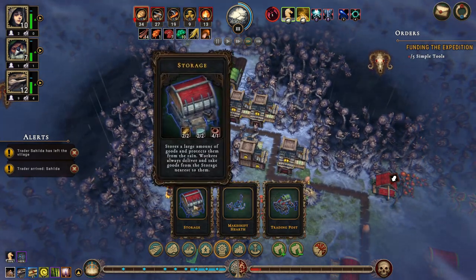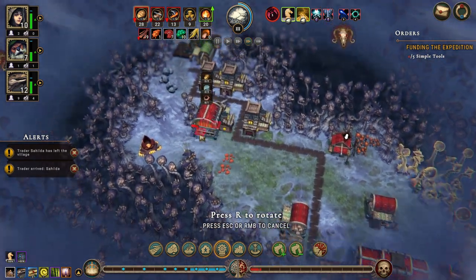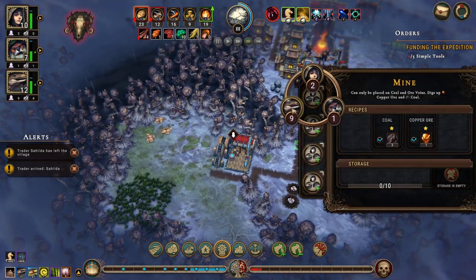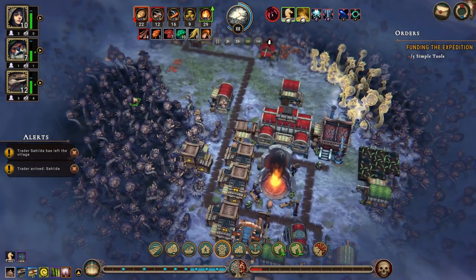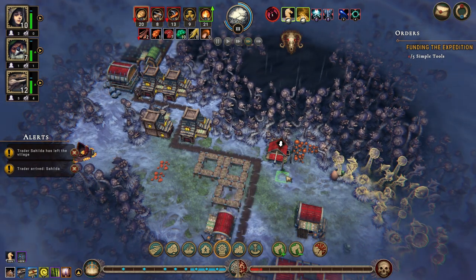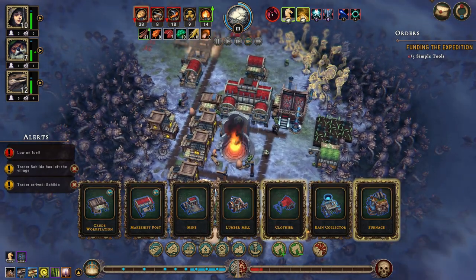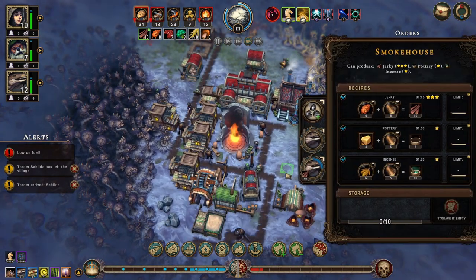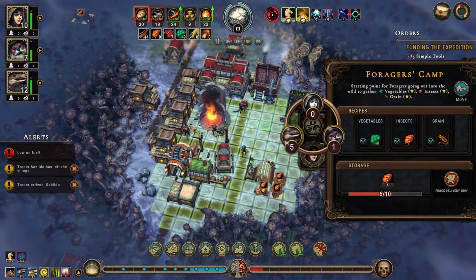Let's build a storage out here somewhere — kind of want it closer, so there, that'll be fine. We can get lizards in here. We have homeless again, so let's get a couple of shelters. We'll get a human and a human to work in here. Did we build the smokehouse? We did, and we have two lizards in there making those — perfect. We only have one human here, let's add a lizard.